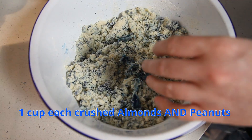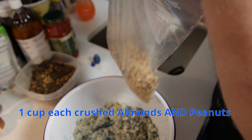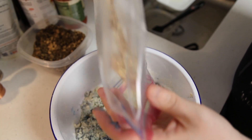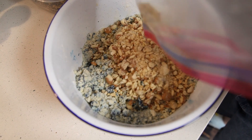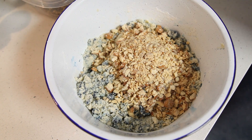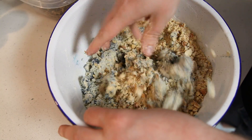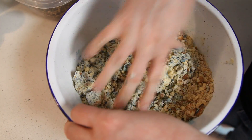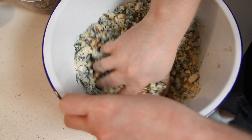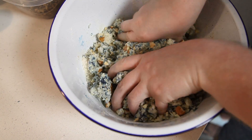I'm going to add in one cup of crushed almonds and one cup of crushed peanuts — figure I'd make this extra nutty. If you have a nut allergy, please do not use these ingredients. I don't want angry emails saying 'Dapper Jeff, I have a nut allergy and I almost died.' I'm using my bare hand to just incorporate everything and make sure it's all mooshed together.